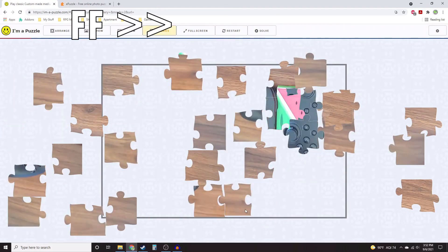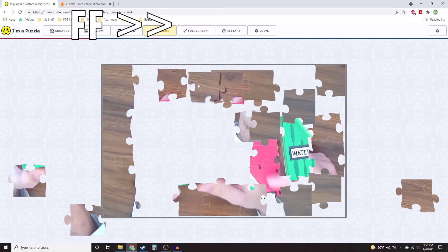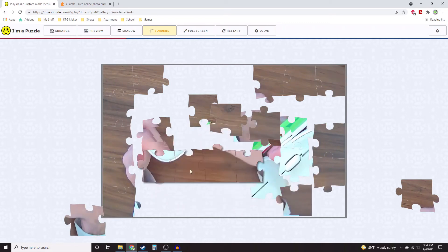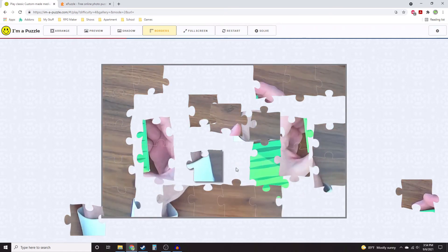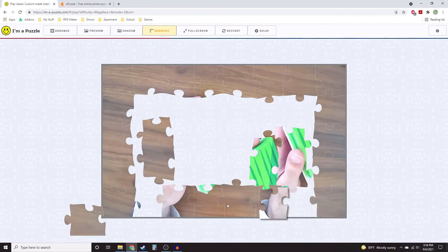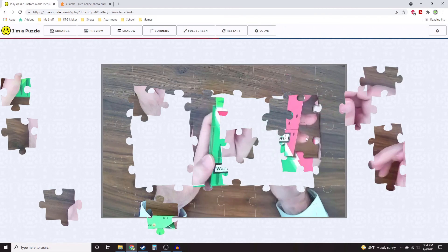I kind of question the value of the Japanese puzzle game because it's got glitches that make it frustrating, and it can be easily replaced with free options like this. This online one also had the mouse click not registering when I unclicked — I hope it's not just me. If you've played the Japanese one and never had that mouse problem, let me know. If you know of any other create-a-puzzle websites or games with value I can't get through these free options, let me know in the comments below.